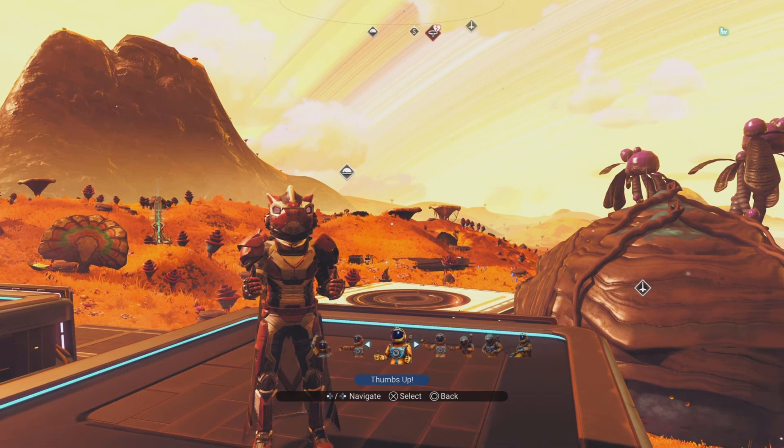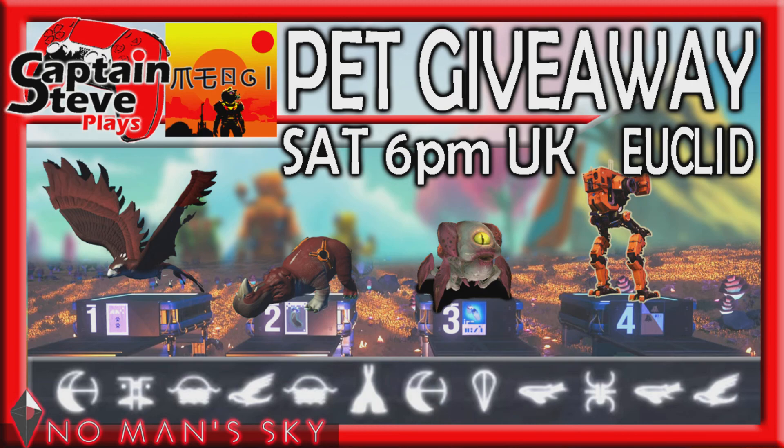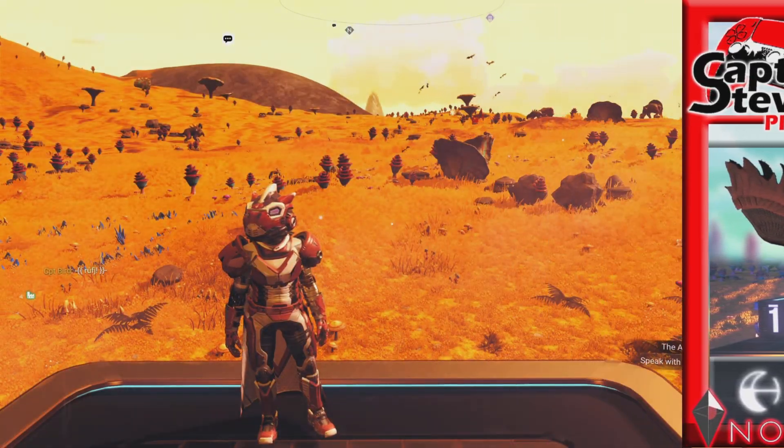If you want to be here and you want to pick up one of these eggs, make sure you get yourself over to Eucalypt to this destination. There's the portal codes on screen, and we will be opening up our multiplayer so you can come and join us. That's Saturday 6pm penciled in. That time and date isn't set in stone, but if anything changes, I'll put it on my community tab.